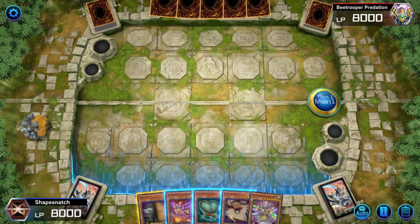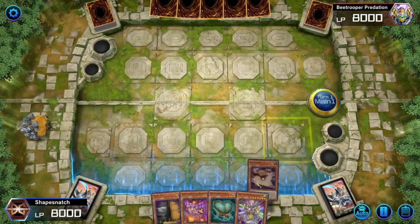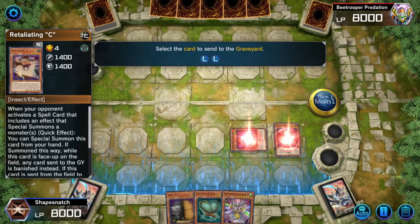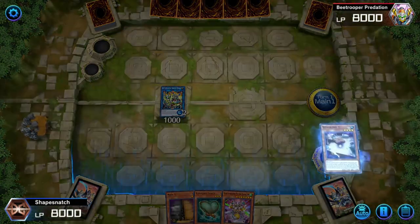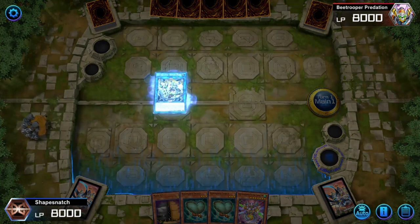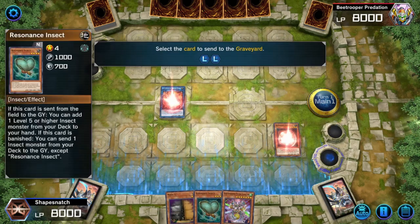This is a variation on the last combo with a different starter: Retaliating C plus an insect extender plus a discard. Start by summoning Retaliating C and then summoning your extender. Link these two off into Armor Horn. Armor Horn triggers, and for proof of concept we'll add a Resonance Insect. Summon the Resonance Insect you just searched with Armor Horn.